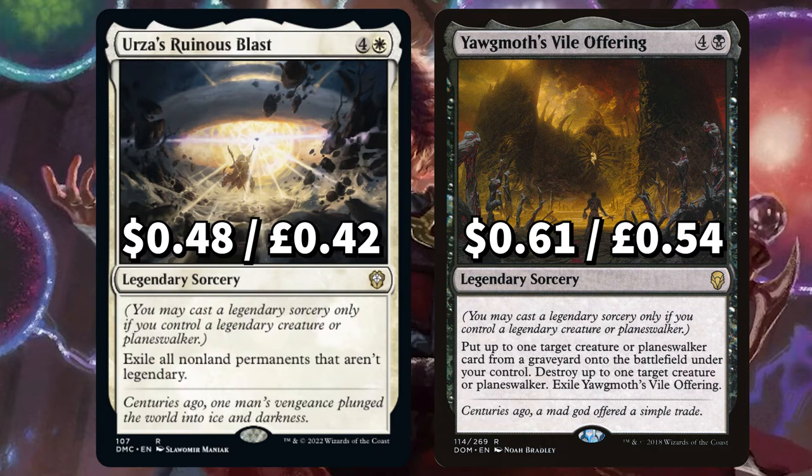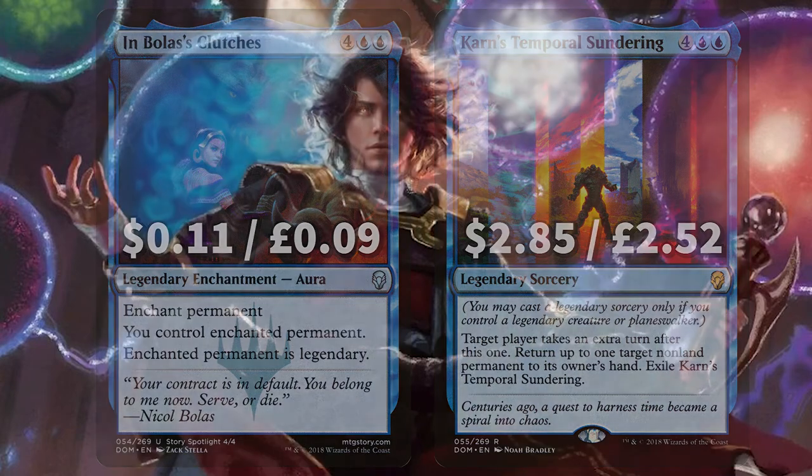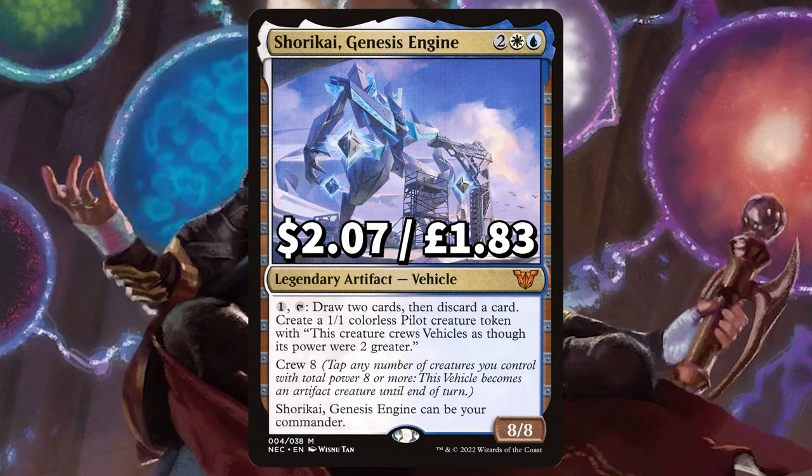There's huge board wipe Urza's Ruinous Blast to exile all nonland permanents that aren't legendary. And Yawgmoth's Vile Offering — put up to one target creature or planeswalker from your graveyard onto the field under your control, then destroy up to one target creature or planeswalker. For the final three we have In Bolas's Clutches to enchant target permanent — you control the enchanted permanent and it becomes legendary. And legendary sorcery Karn's Temporal Sundering to give you an extra turn and return one target nonland permanent to its owner's hand. Finally we have legendary artifact Shorikai, with crew eight, allowing you to draw two, discard one, and create a 1/1 pilot creature token.